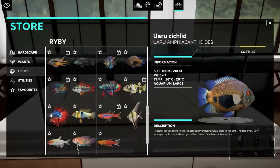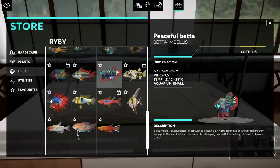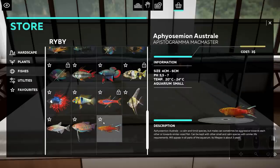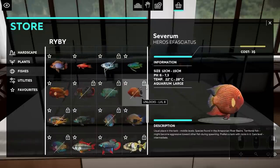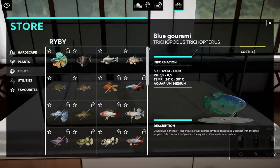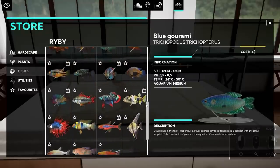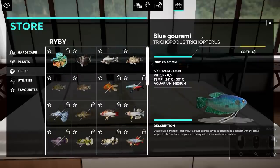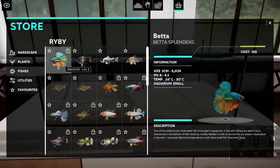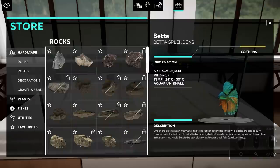I was hoping that with sandbox mode everything was unlocked, but it's not the case. There are so many beautiful fish in here. I don't know anything about fish, but I do know what looks pretty. Do we have clownfish though? That would be so amazing — but that's not the case. Maybe if we start building, we already unlock more. There are so many to choose from.